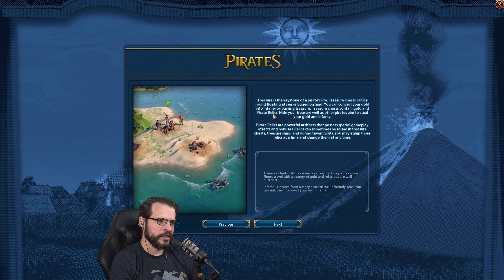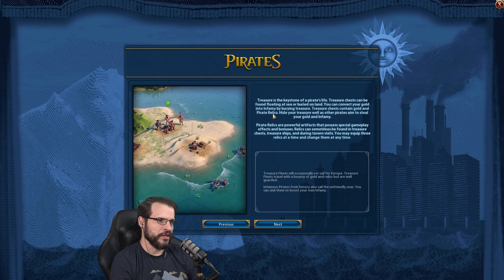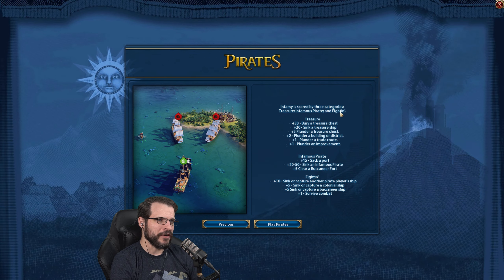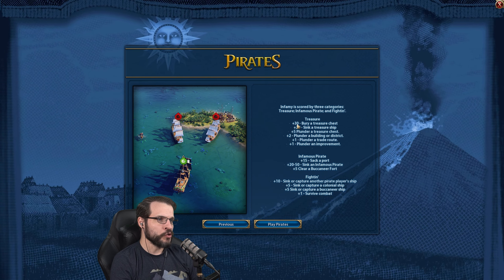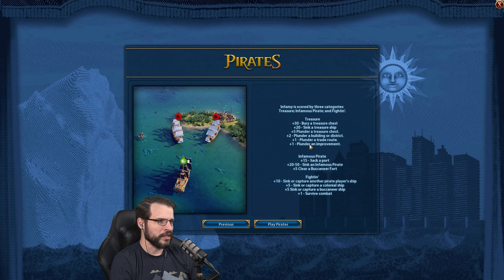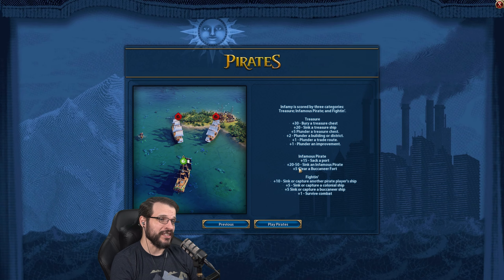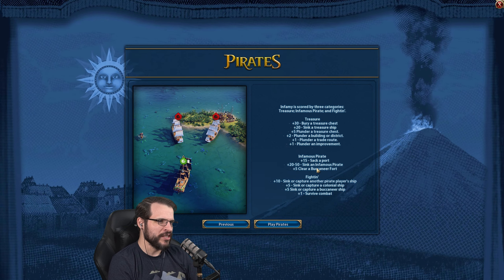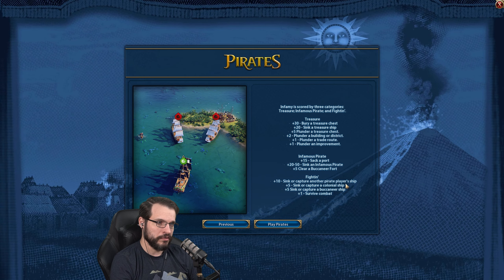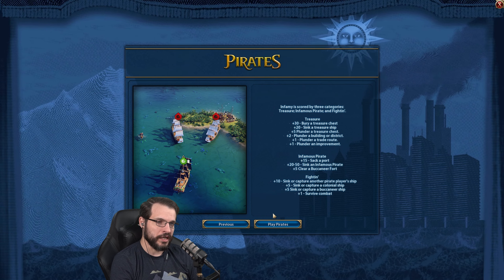Treasure fleets will occasionally set sail for Europe. They travel with a bounty of gold and relics but are well guarded. Infamous pirates from history also sail the unfriendly seas — you can sink them to boost your own infamy. Infamy is scored by three categories: Treasure, Infamous Pirate, and Fightin'. For Treasure you get infamy from burying a treasure chest, sinking a treasure ship, plundering a treasure chest, plundering a building or district, plundering a trade route, or plundering an improvement. For Infamous Pirate: 15 for sacking a port, 20 to 50 for sinking an infamous pirate depending on difficulty, and plus 5 for clearing a buccaneer fort. For Fightin': plus 10 if you sink or capture another pirate player's ship, plus 5 for sinking or capturing a colonial ship, plus 5 for sinking or capturing a buccaneer ship, or plus 1 for surviving combat.